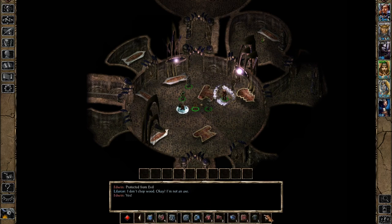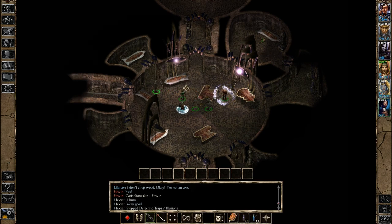Welcome back, folks, and let's play Baldur's Gate 2: The Enhanced Edition, The Shadows of Amn. When last we left off, we were exploring the fourth floor of Watcher's Keep, trying to find something that will free Karsten from the Machine of Lum the Mad.